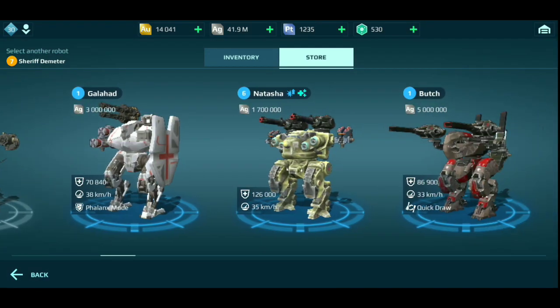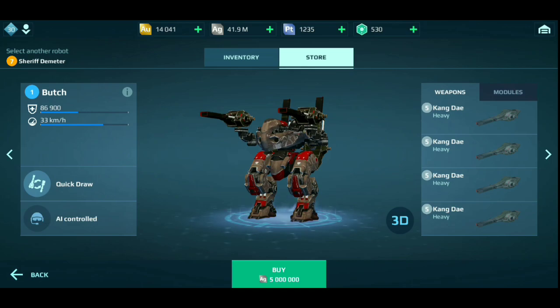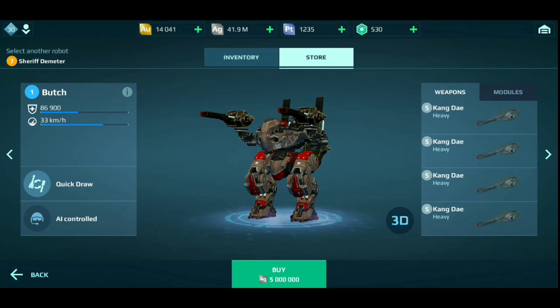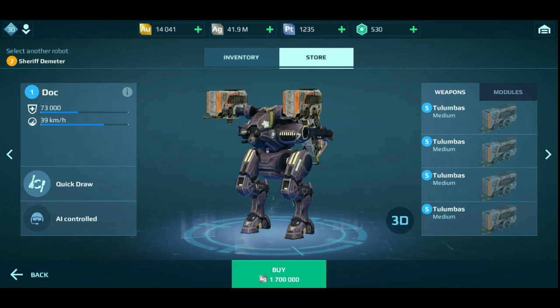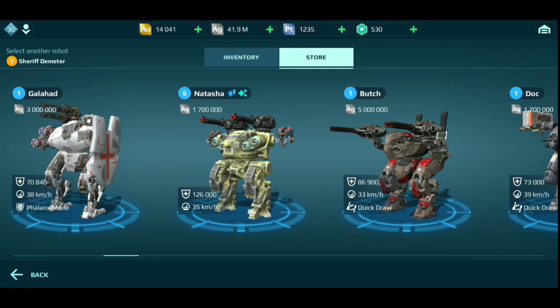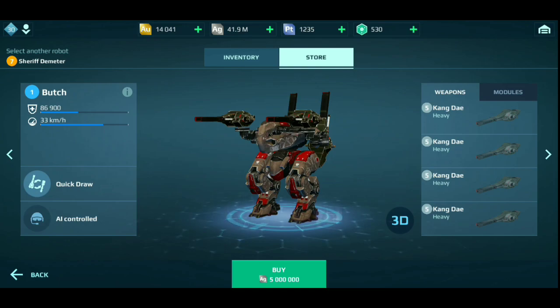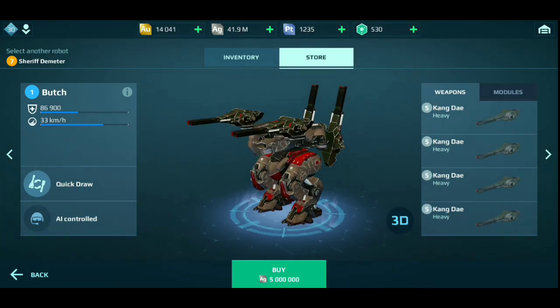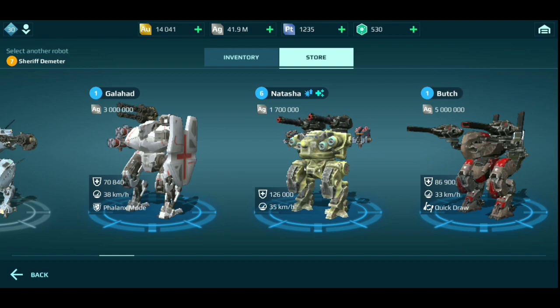That's not the only robot that turned silver. Next we have the Butch. Guys, the Butch is silver — I can't believe it. It has the price tag of 5 million silver, Fusion's price tag, for a robot with 4 heavy weapons. This is like — if you want something medium and fast, you choose the Doc; if you want something a bit more heavy, you go for the Butch. I cannot believe these gold robots turned to silver. This is my dream. I was really thinking for a long time to buy this at 3,500 gold — now it's silver. Everyone can get this. Galahad and Butch are now sold for silver, which is awesome.